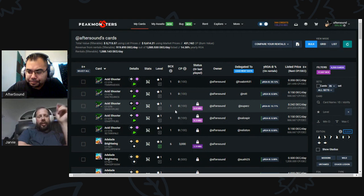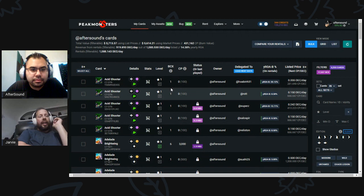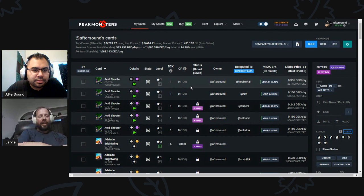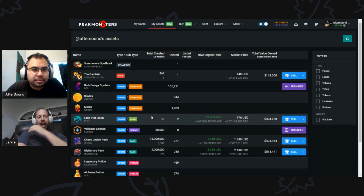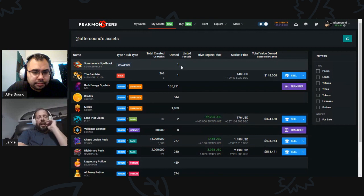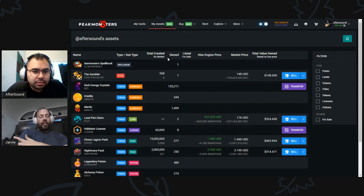We got some new features released as of yesterday because some people on the Splinterlands team went to bat for us, and we're very thankful to them. There were some core issues when they first released the non-card market, and it looked for a while like it wasn't going to happen — they had land stuff to get done. But at the last moment they came in and got the API running for us, so now we can show you all your assets in the Peak Monsters sort of way.